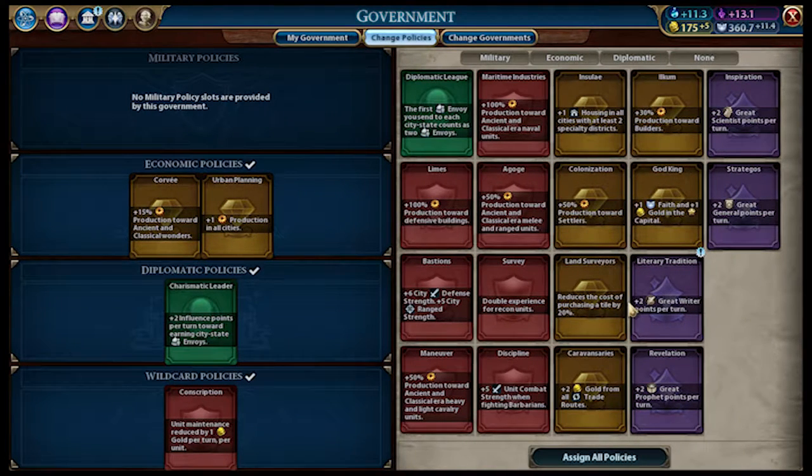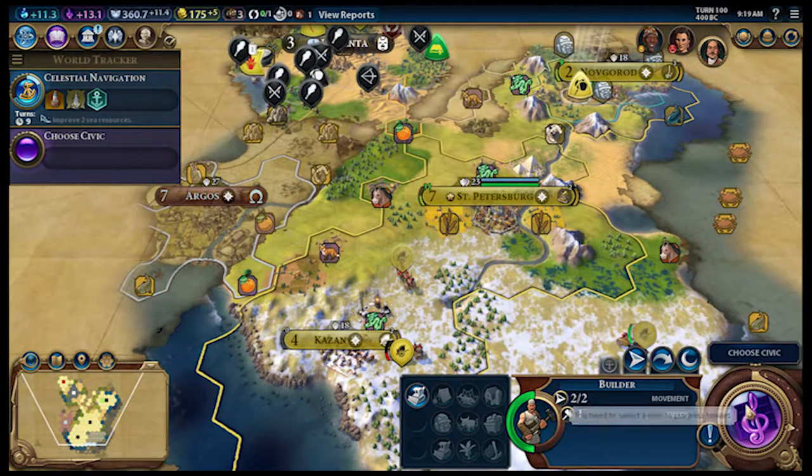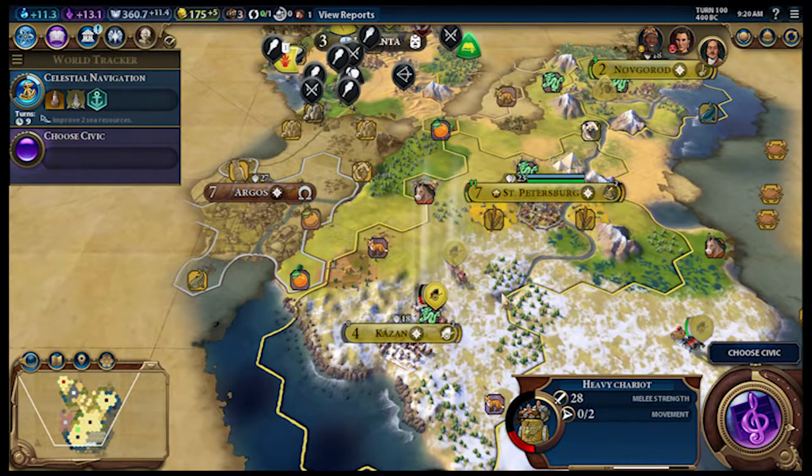I didn't want to change policies. I do kind of want the unit maintenance per turn, but at the same time I kind of want the great scientist — but we'll hold off for now. If I get rid of that I'm gonna have a lot more gold that I'm gonna have to spend. Not a fan of that. Okay, come down here — I'll have you come up here and fortify you next turn.